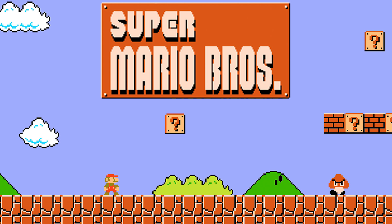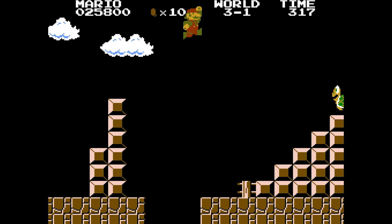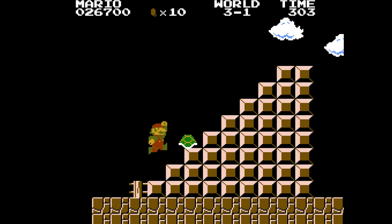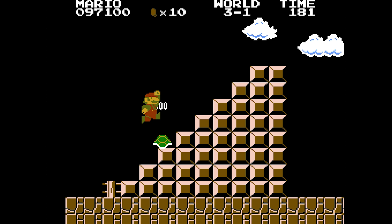The very first 1-Up exploit that started it all takes place in World 3-1 of the original Super Mario Bros. Towards the end of the level, there are a pair of Koopas on the staircase right before the flag. What you have to do is trap one of the Koopas in shell form against yourself and a brick in the stair, where you can then jump and angle Mario correctly to continuously bonk off it. If you did it just right, you'll rack up the combo, gaining an insane amount of 1-Ups.